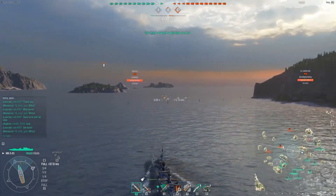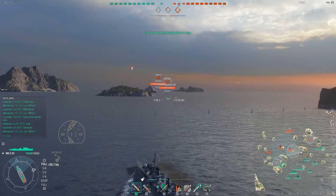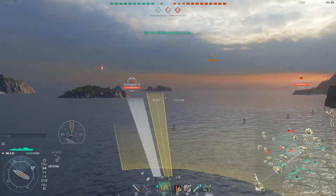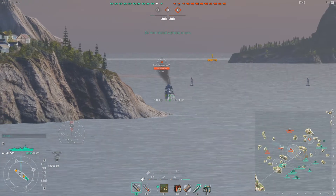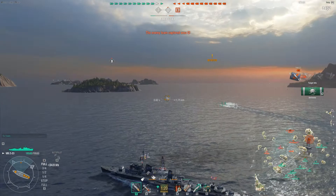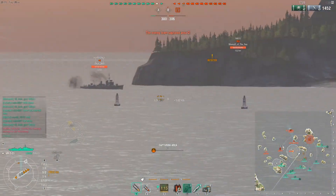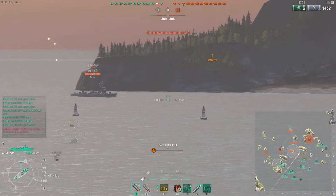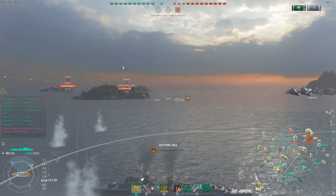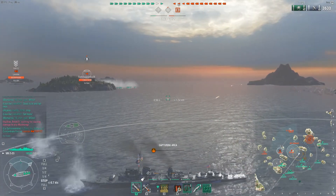There is an enemy destroyer in C, our team is at least down one destroyer, and there is the enemy Mahan. This is actually surprising — I'm outspotting a Mahan, I was not expecting it. The Z23 has a detection of 6.2km, so it's not particularly common that you're able to outspot stuff, but in this case we were. There is the enemy Harikaze — looks like he is pushing forward. I drop smoke, did not know where other ships were.